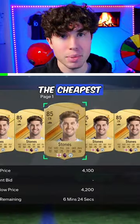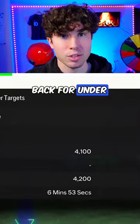Step 1: go to the store and buy the cheapest 85 overall center back for under 6,000 coins, which is either Bright or Laporte.